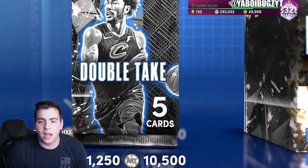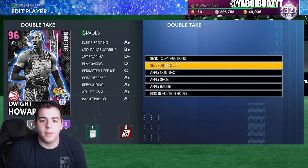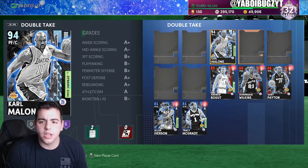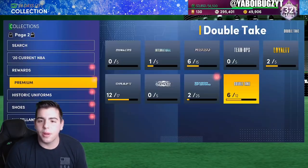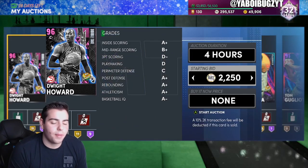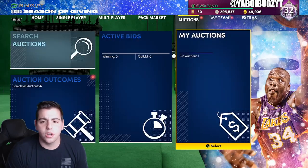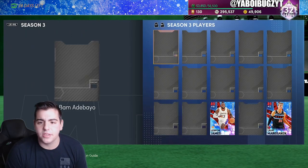We're probably gonna have MT talk after this and a locker code. I'm gonna go sell this Dwight Howard right now — he's going up on the auction. We just got Karl Malone too. Shout out to everyone who pulled up to the pack opening. We're gonna throw Karl Malone up cheap, and Dwight Howard's going up — I'm not losing MT. That VC spend opening with 10 packs is looking pretty damn good — Karl Malone and Dwight Howard in 10 packs.